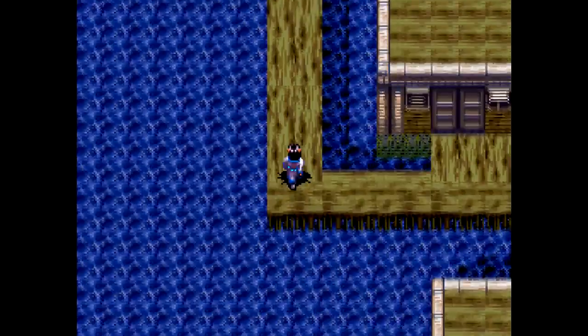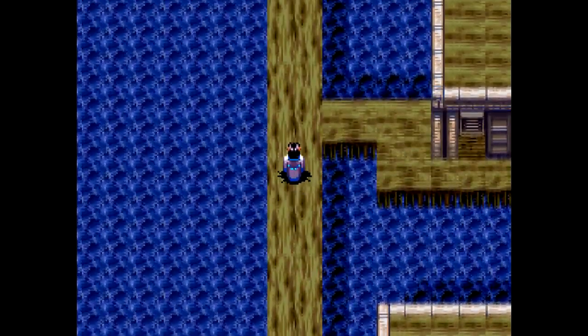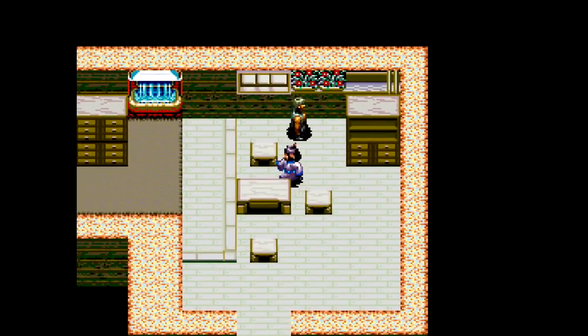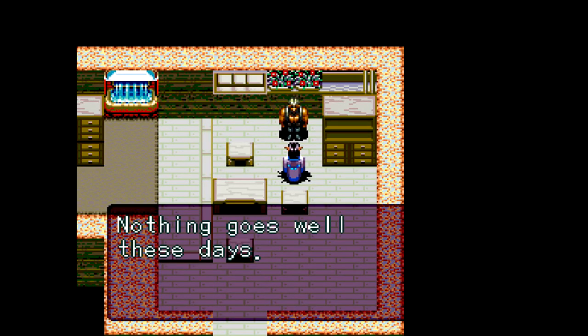Whenever you talk to another apprentice and your partner is dead, they will say something about hey, shouldn't you help out that dead guy you're dragging around with you? So you can't recruit someone while the other apprentice is dead.